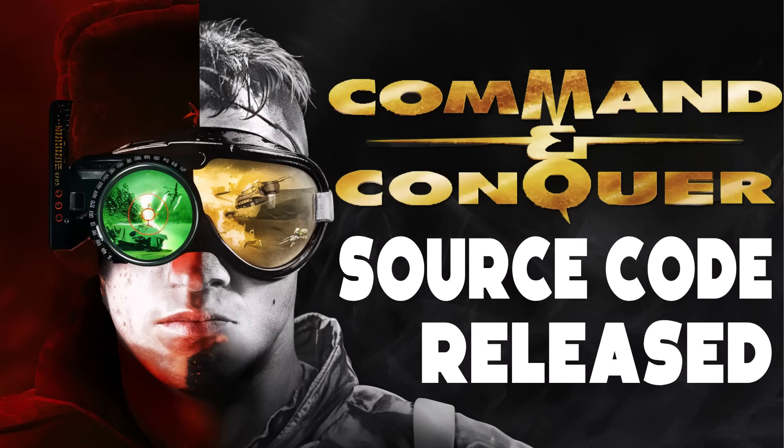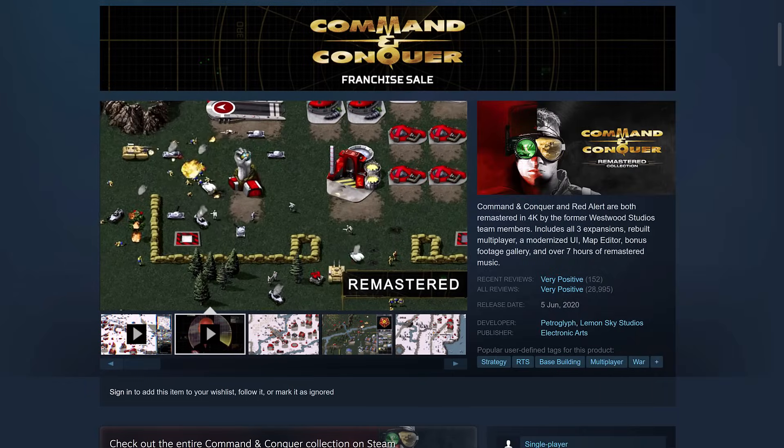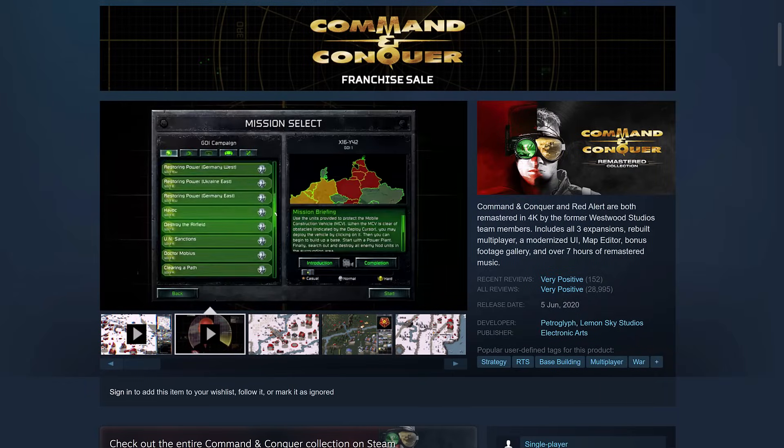Hello ladies and gentlemen, it's Mike here at Game From Scratch. Today we have Electronic Arts doing a cool thing again. It always feels weird when I'm talking about Electronic Arts being the good guy, but they did something kind of neat here. They've just released the source code to a ton of old school games, specifically in the Command & Conquer series.